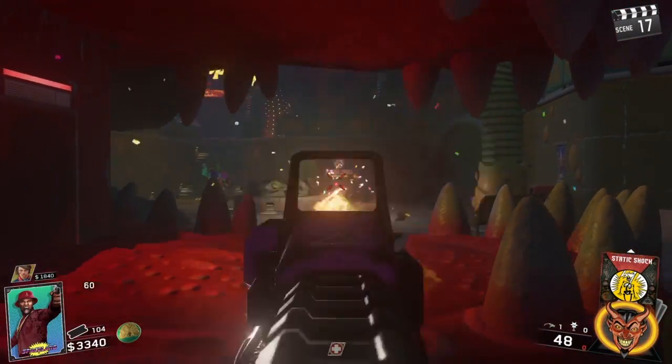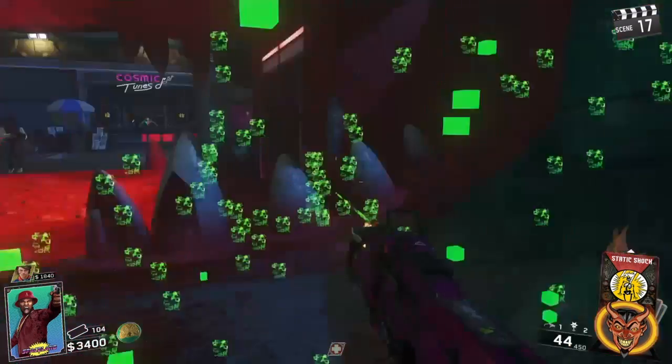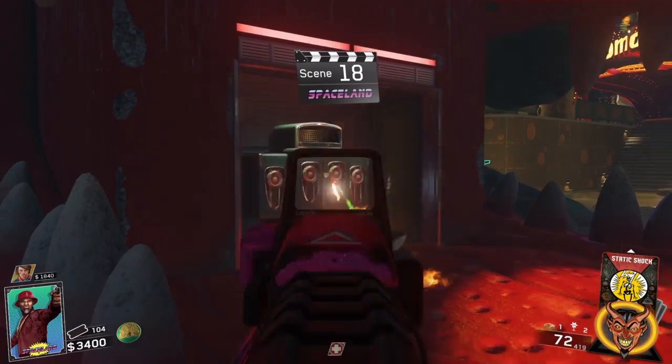Next you're going to want to place the golden teeth inside of the crocodile. Once you've placed it, the backboard will open up revealing a ton of vats. You are going to want the fire elemental upgrade for this — I have a tutorial on my channel.